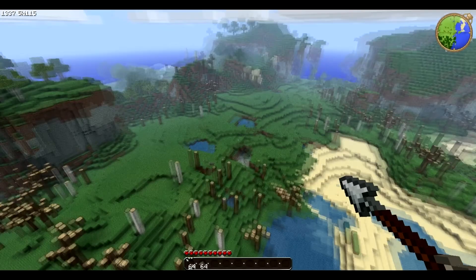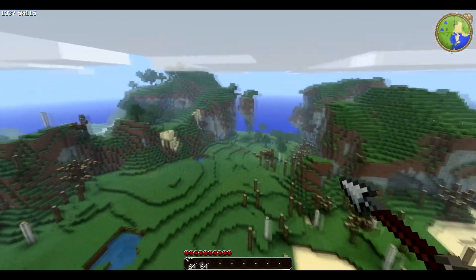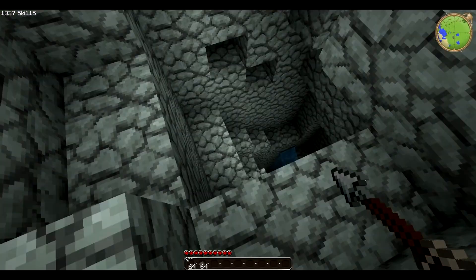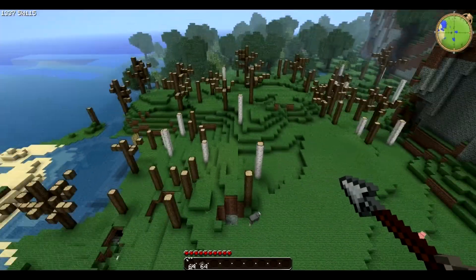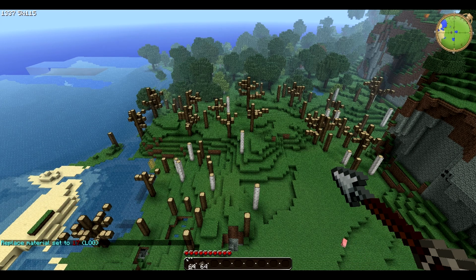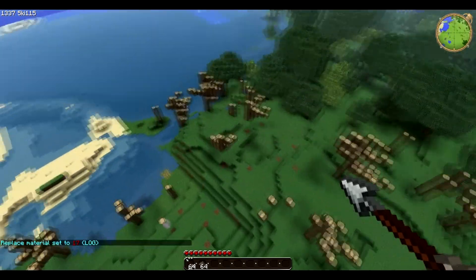Now that you have the leaves from the trees all gone, type VR to set the thing that you want to replace, which will be 17 for logs. Now start clicking away and it should start removing the logs.